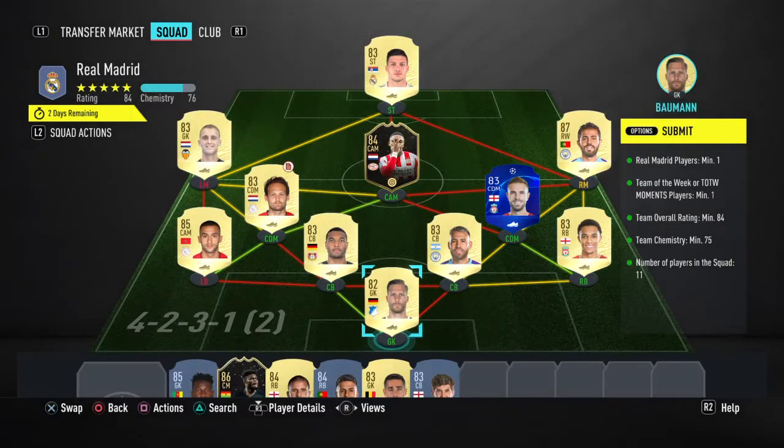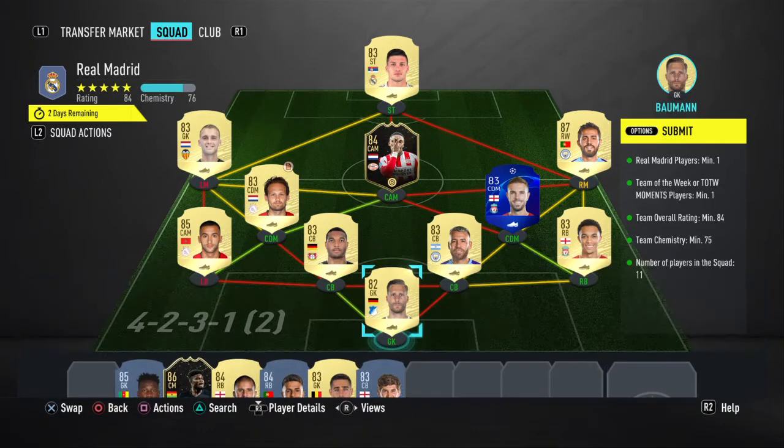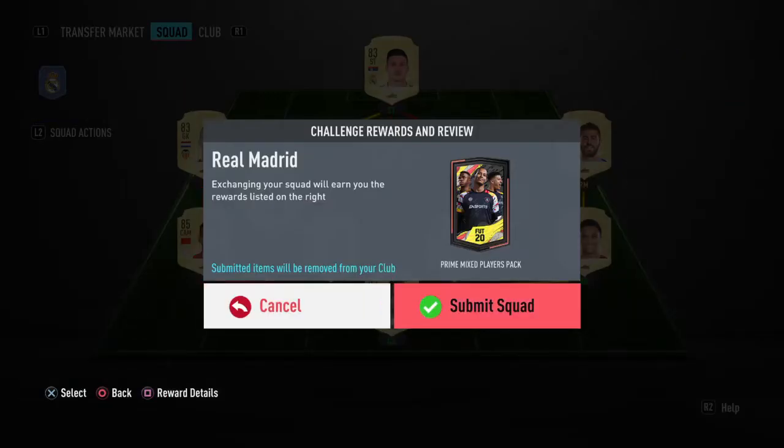I'm going to do the Real Madrid squad first. That is the team, done and dusted. It's just about rating. I think you can take out maybe one or two players and put in like an 83-rated player and an 82-rated player or something like that, but it's basically bang on rating. Obviously I have an untradable Bernardo Silva and that is where the rating is coming from. So let's just submit this.